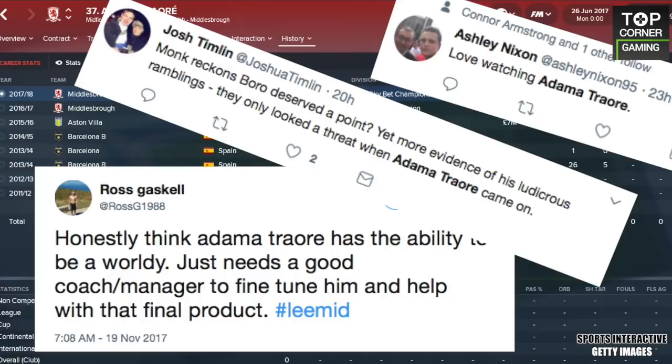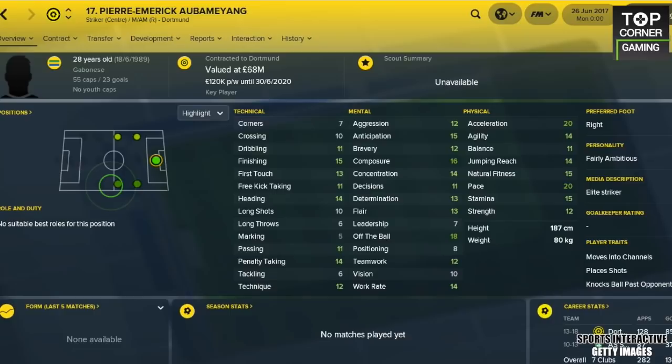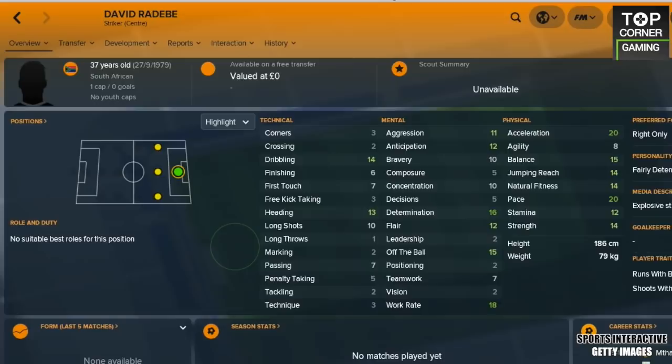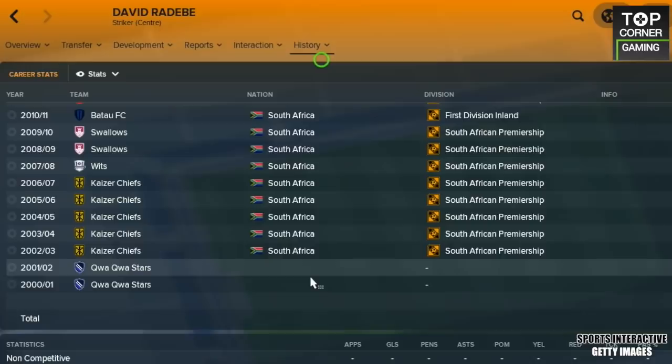Two up top — it's a classic 4-4-2. And what would a world's fastest XI be without Pierre-Emerick Aubameyang? He's one of the only players with 20-20 acceleration and pace — an absolute monster. We should also have David Radaby next to him. You'll remember him from our FM17 list. Radaby is just as quick as Aubameyang, despite being 9 years older at 37. He's a legend. In fact, considering he retired a while back, we think FM just kept him on the game as a sort of cult hero.